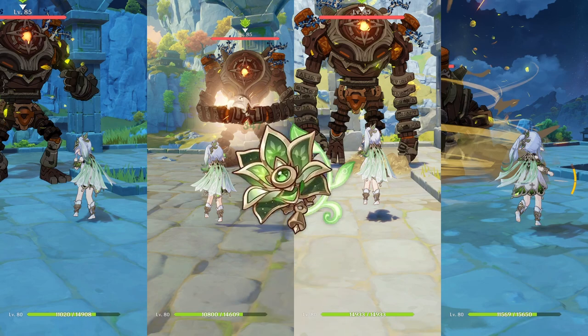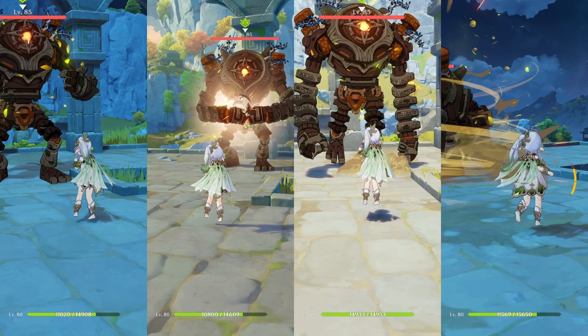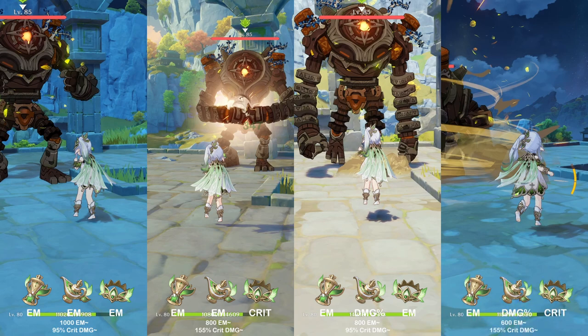First will be the Deepwood comparison, then the Gilded Dreams comparison, and finally the comparison against Deepwood, Gilded Dreams, and the two-piece sets. First, we have a full Deepwood EM build, then a build with two EM pieces and crit, then again two EM pieces but with a Dendro Damage Bonus Goblet, and finally a build with only one EM piece with a Dendro Damage Bonus Goblet and a crit circlet.